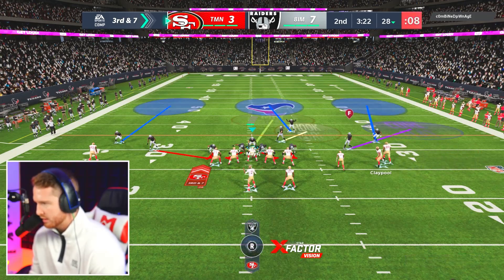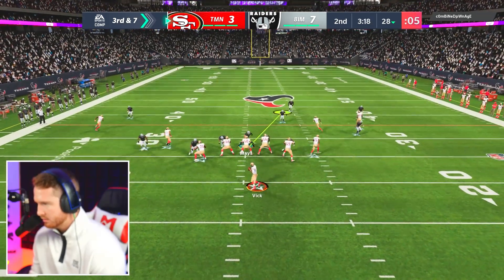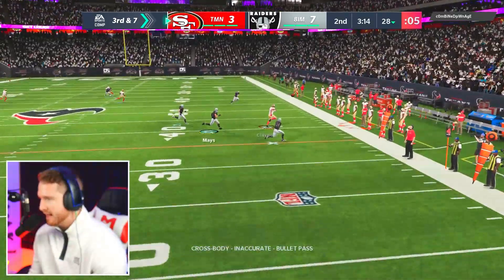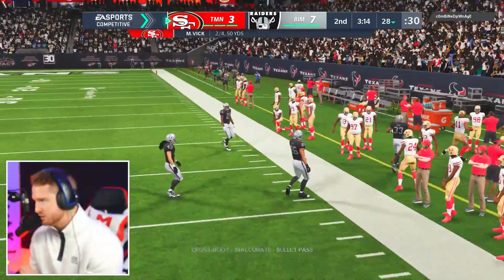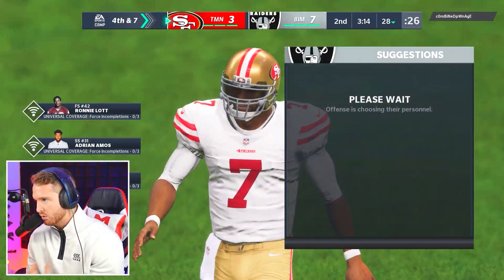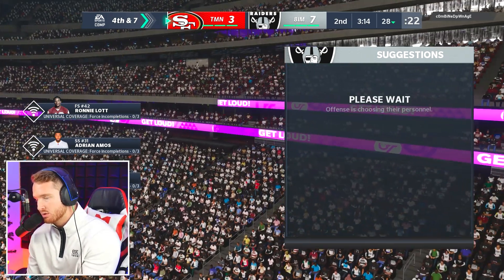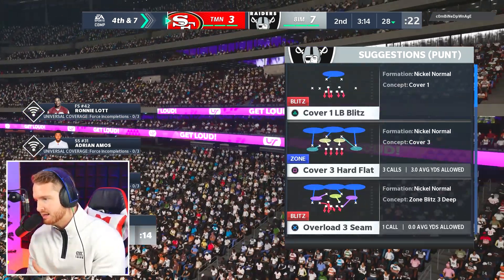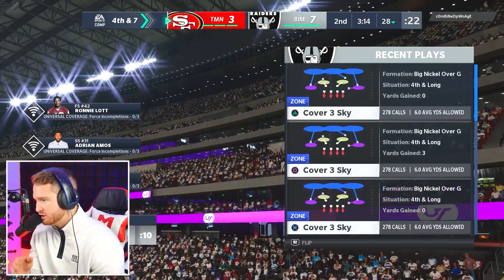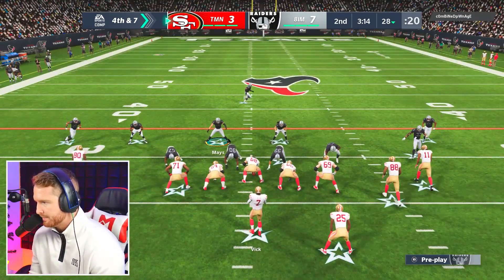I'm going to try that user blitz I was talking about. It didn't work but we got the blitz off the edge — blitz coming in off the edge, he tries to throw it a little too late. I was sending six rushers, one of them being my user. He blocked five, so even though my user blitz got picked up, we still had the edge rusher coming in. I disengaged with my user and that let the pressure come in off the edge, while also getting an extra guy in coverage. That's a good example of using your user.